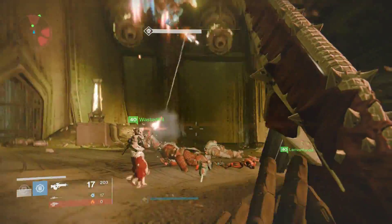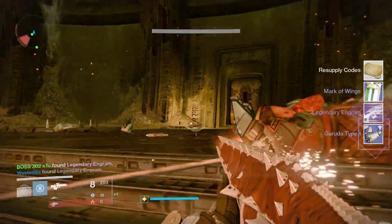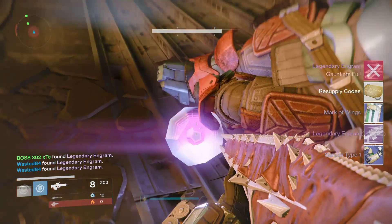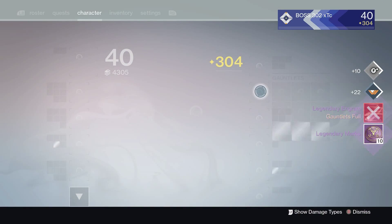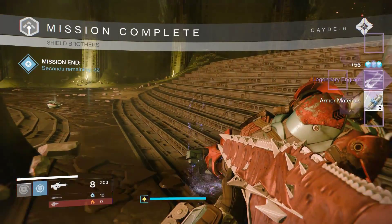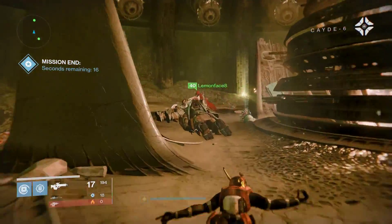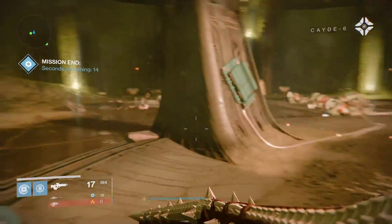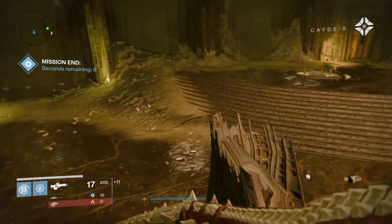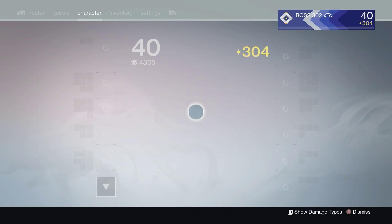Shooting a single opponent makes sense if it's a major enemy, but against a regular thrall it's just not good. The charge rate is also super slow — just dumb slow — which makes it very unappealing. But I have it and I do like the look of it. Anyway guys, that's how you get the Sleeper Simulant — hopefully some of you are obtaining this weapon too. Stay tuned for more Destiny videos, my name's Trevor and I'll see you in the next one.